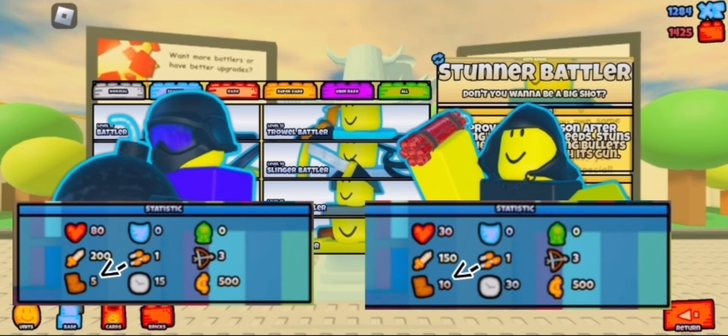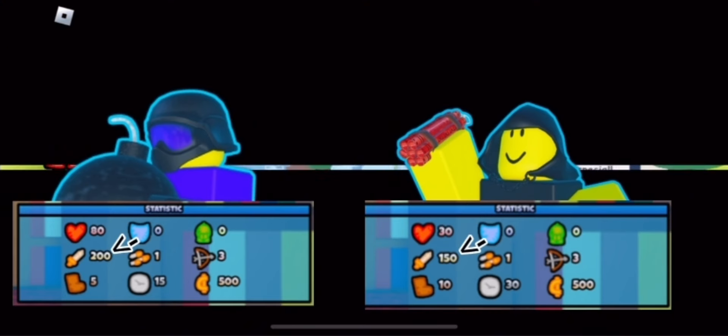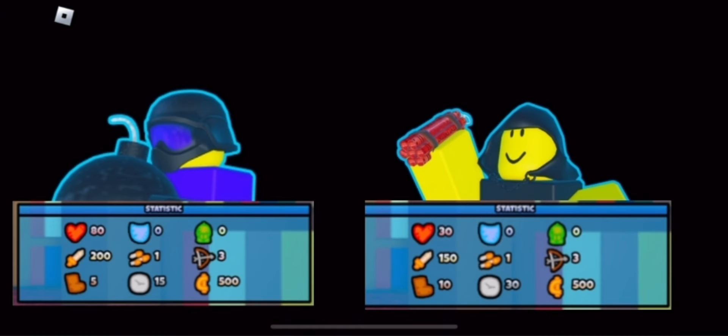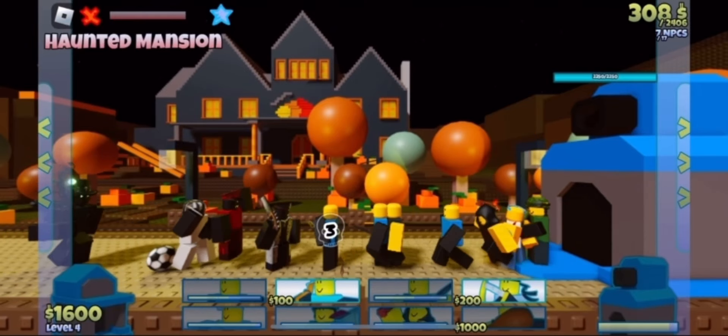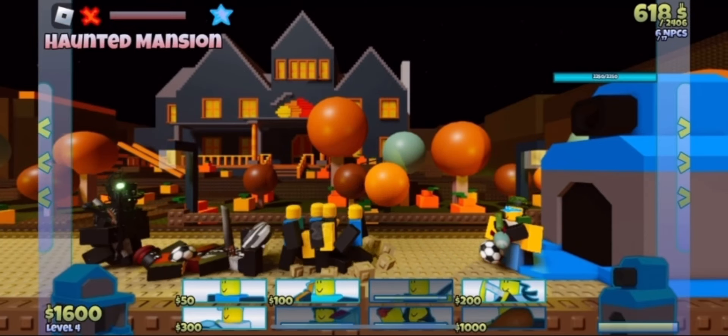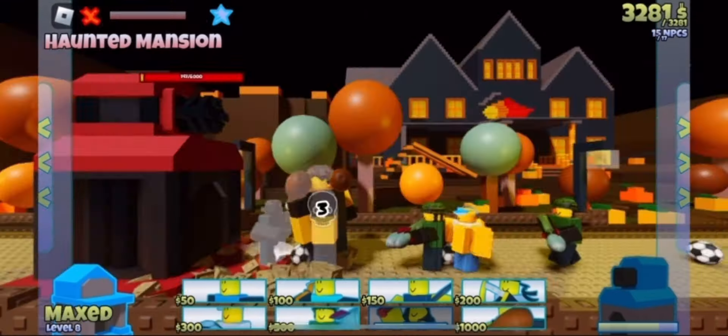Kamikaze is way faster and doesn't have to charge its bomb up once it reaches target — it just detonates instantly. To counteract this, it has way less HP, does less damage, and has less blast radius. But it's great for killing Amputators since you don't have to worry much about protecting it. Because of this, we can pretty easily kill Dr. Bright and finish up the level.